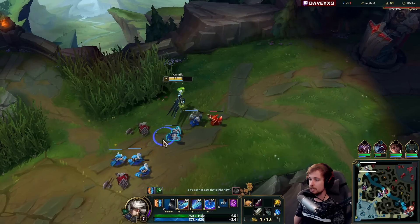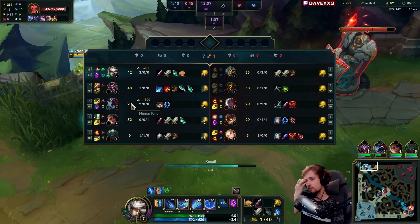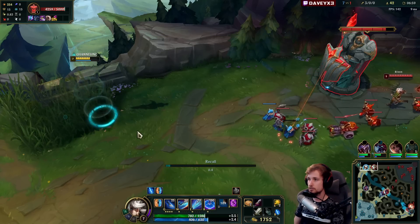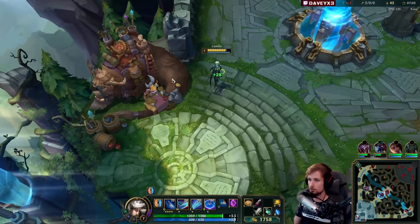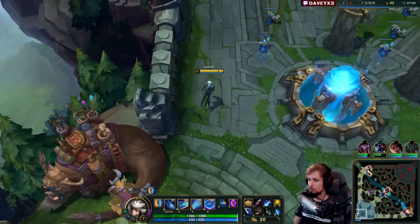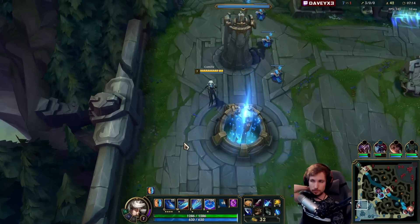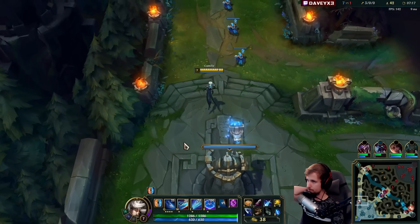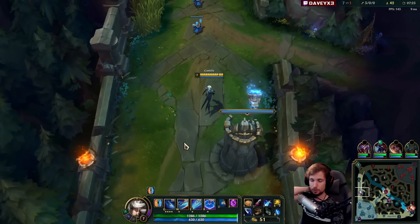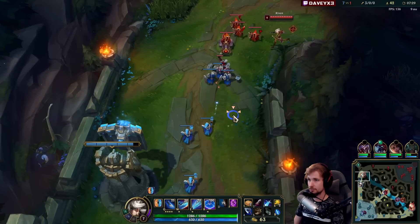They gave all these buffs for the mid and late game, so you're not necessarily feeling much of the difference in the early game with Camille. You feel some of it - some of the buffs you start feeling at level six, that's where you start noticing the changes. But you'll start feeling the buffs the most when you get the first item and at even higher levels. Early game with Camille is also a lot of fun because Camille is not just a late game champion - she's also an early game champ, and you can snowball lanes very easily.